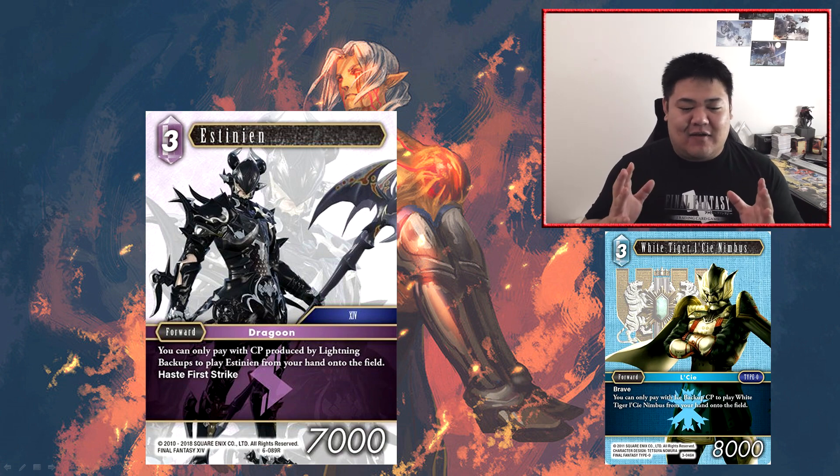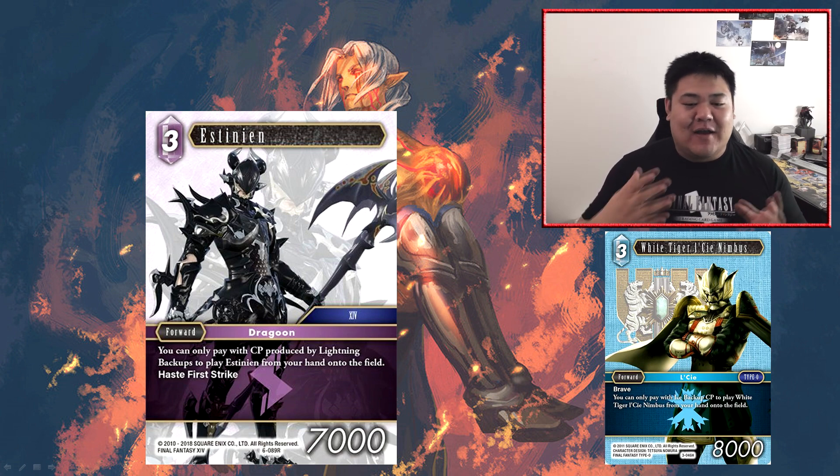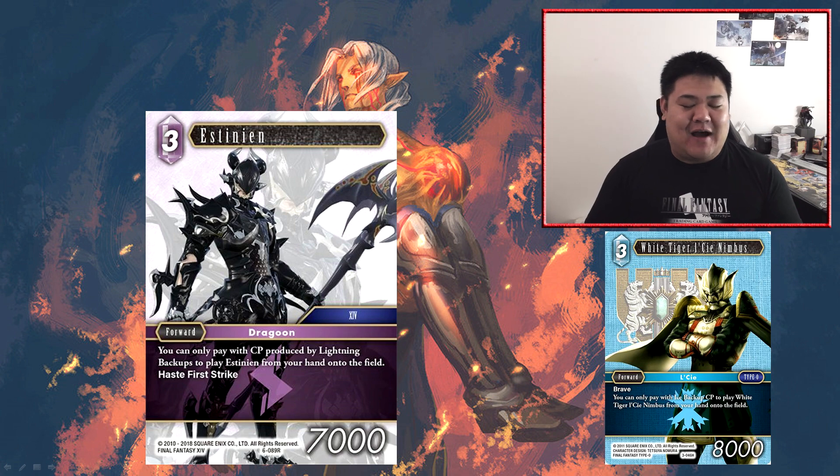He can only be played via the normal summon method by paying with three lightning CP from lightning backups. His ability is a little bit restrictive — he's pretty much only going to be playable in mono lightning. Interestingly, it has to be CP produced by lightning backups, as opposed to lightning CP produced by any backup, so you can't use things like Shatoto, Chaos, or Cosmos to cheat the CP out.